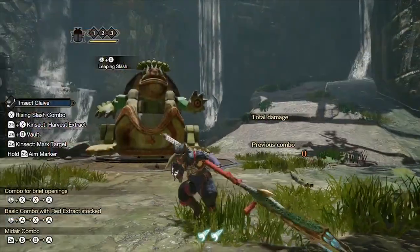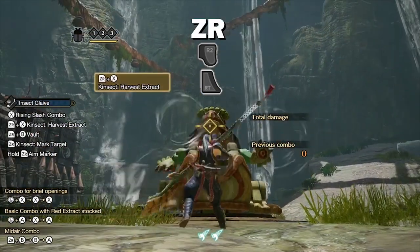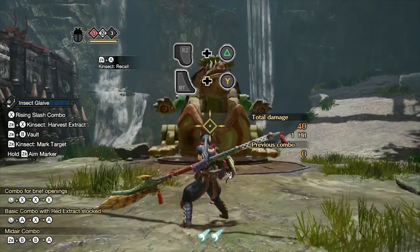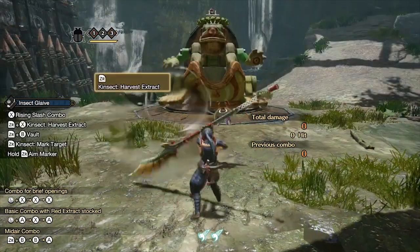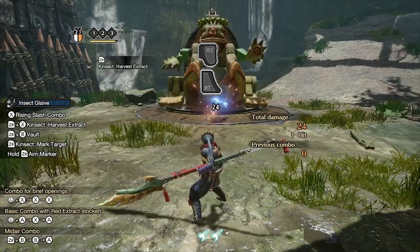First up, controlling your Kinsect. With your weapon drawn, you can aim with the right stick while holding ZR. Keeping ZR held, you can send out the Kinsect with X and return with A. You can also send out your Kinsect from a sheath position by pressing ZR, but it is less precise.